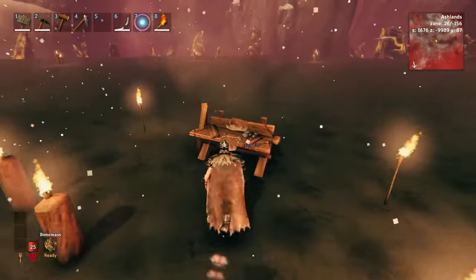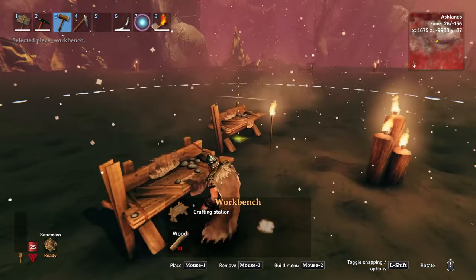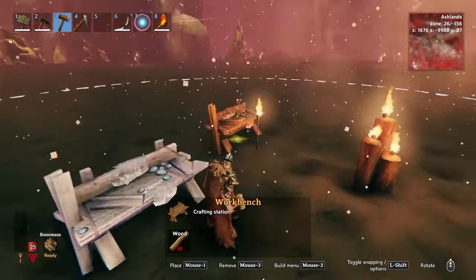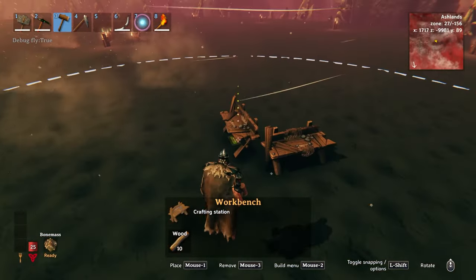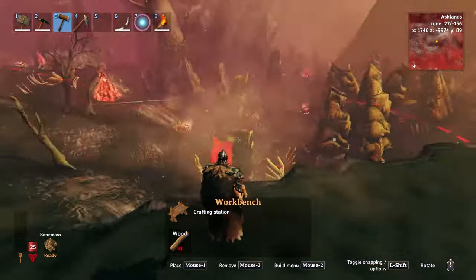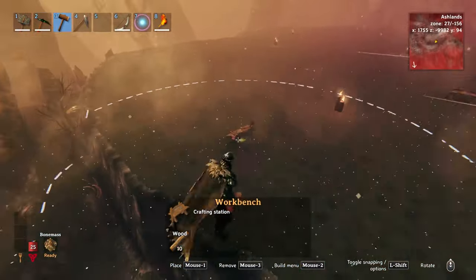You might know that when you place a workbench, you have a radius here and that radius also protects your base from mob spawning. So then you might come over here and place another one to overlap the previous one, and another one to overlap that, and then go around and place a whole bunch of workbenches all over the place.